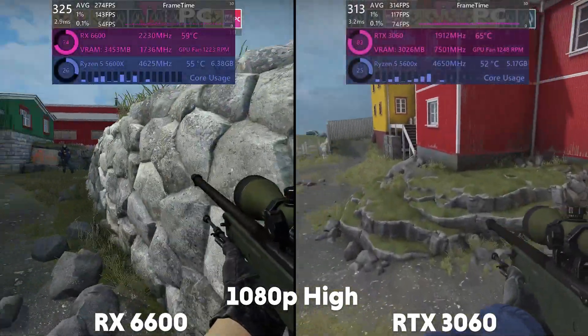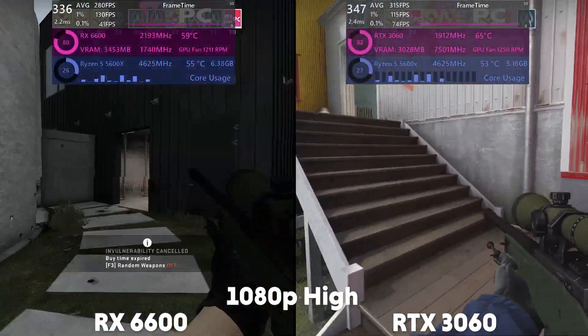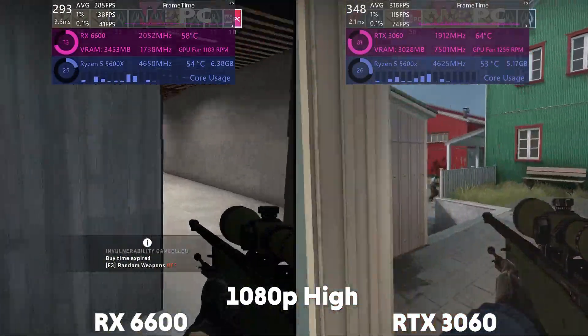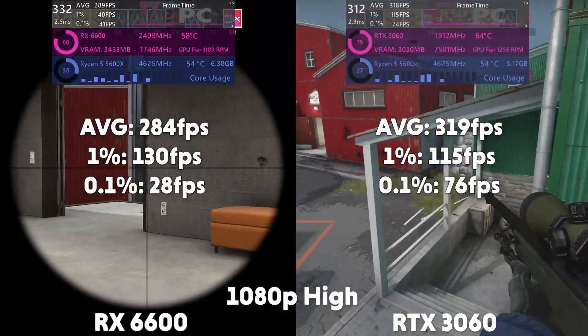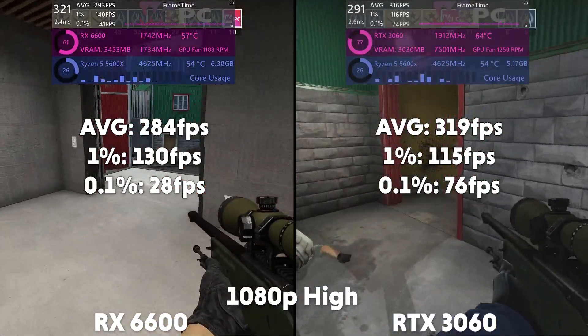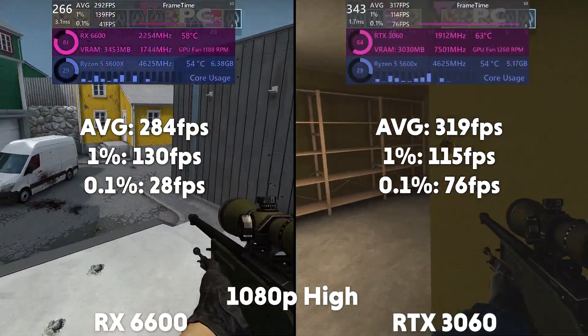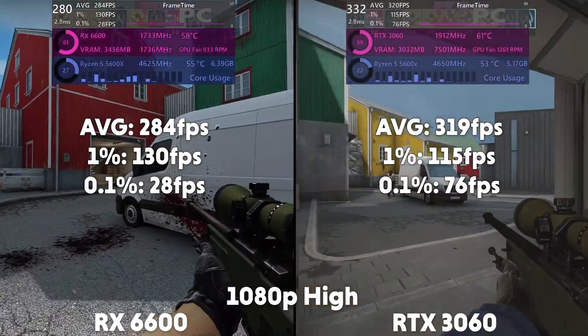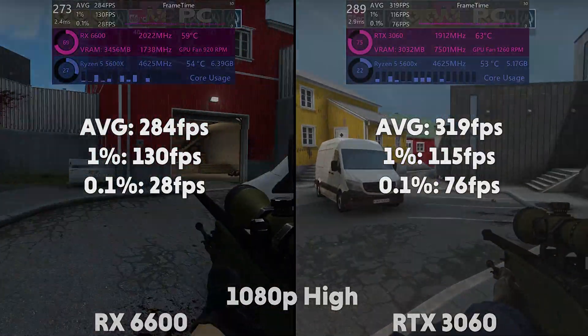We start off with CSGO at higher settings and starting at 1080p. The 6600 averages 284 FPS with a 1% of 130 and a 0.1% of 28, compared to the 3060 getting an average of 319 FPS with a 1% of 115 and a 0.1% of 76. But both GPUs are not being utilised fully here though.